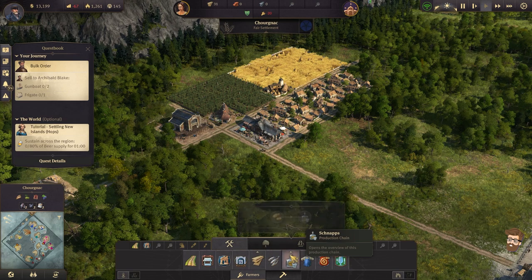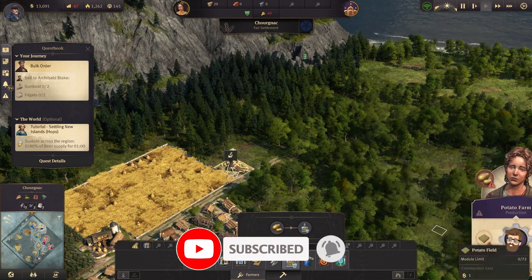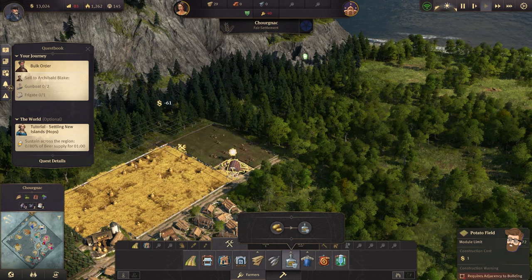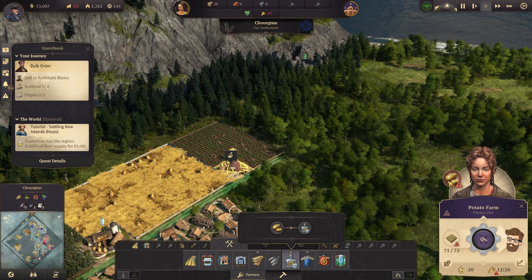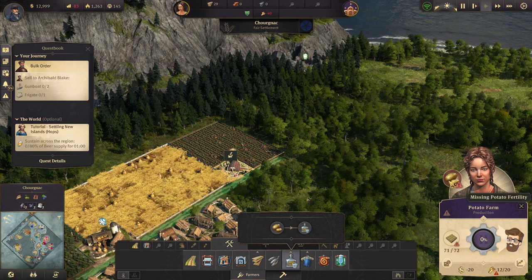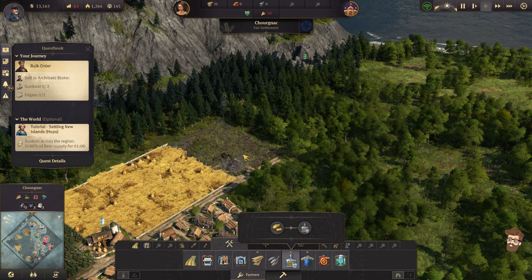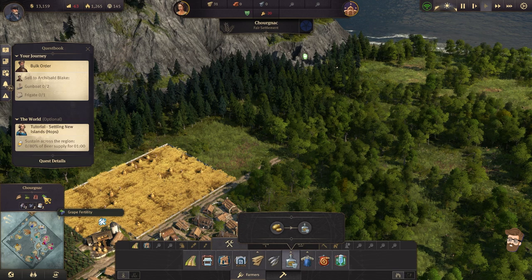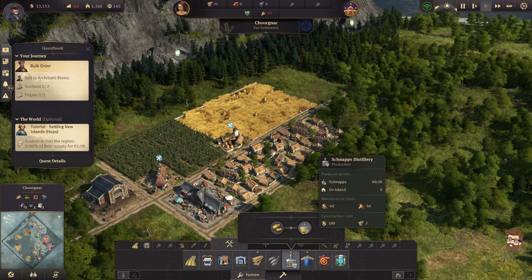So potato farming — there we go. But wait: this island can't grow potatoes. It can grow fur — it has fur and grape fertility. I don't have access to grapes yet. Two limestone deposits, two coal, iron. So I can't actually grow potatoes here, which means I need to bring schnapps in here.